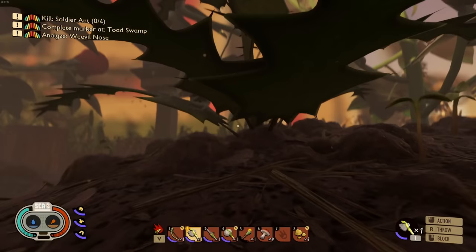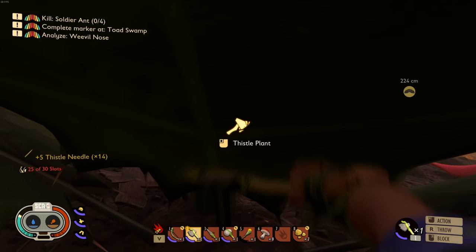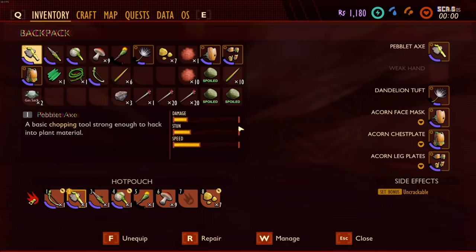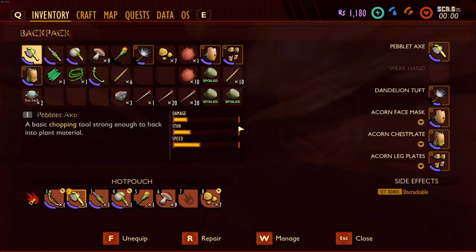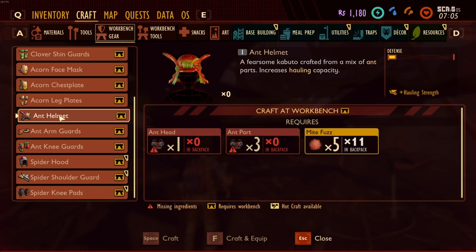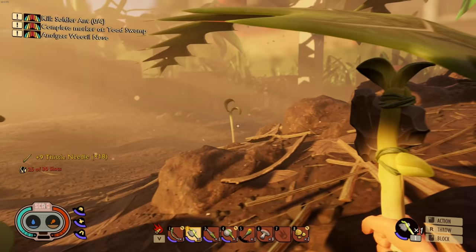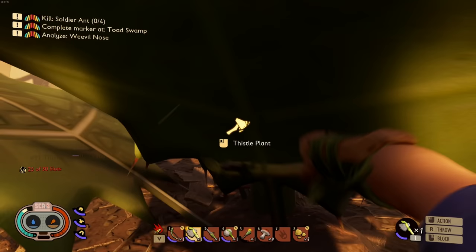What is going on everybody? Welcome back to some more Grounded. So we are gonna go after the soldier ants because I feel like some of those parts could be super useful. I still have yet to build a base - at the time of recording this, no base has been built. It's terrible, it's awful. But I want to make the ant stuff, hoping that if we kill soldier ants maybe we'll get ant parts and we can build this, because that's gonna give us hauling strength so we can haul more than one thing at a time.